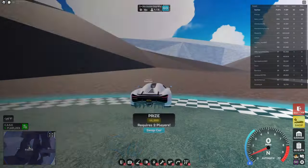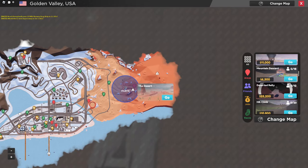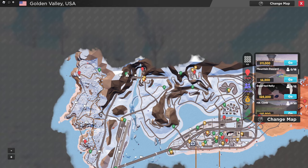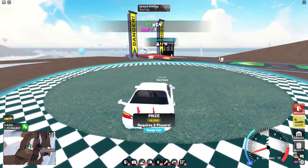For the next part, head over to this race called Mountain Descent and right on this ramp you'll see the part. For the last part, out in the desert head over to this spot and right below it is the part. It seems like this race here is actually from this update but they didn't mention it, so I guess it's a new race — and I'll show you what that looks like right now.